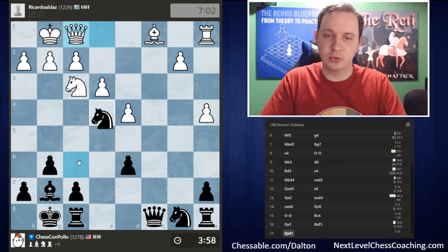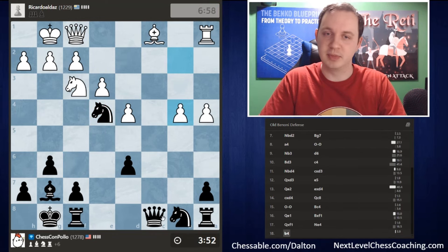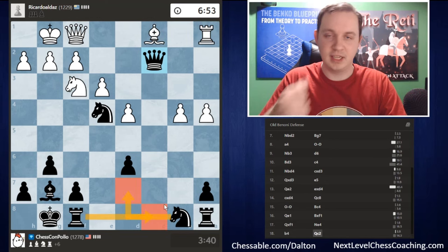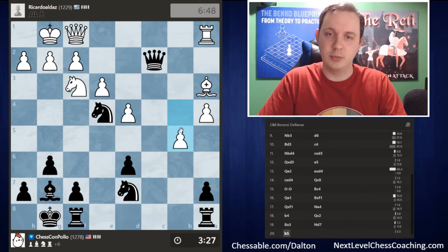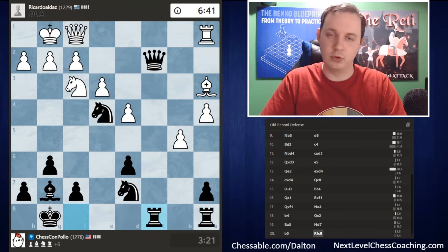I played queen c8 specifically — not c7 — because on c7 white could play queen c2 and pin my bishop since that queen would be unprotected. Here the queen is protected, so if they play queen c2 I just take the rook. We take the rook, they take back, and we're ahead a knight and a rook, down two pawns — obviously very good for us. Next, I play knight to e4 to make it more difficult for white to develop. If they develop the bishop, I'll just take it.